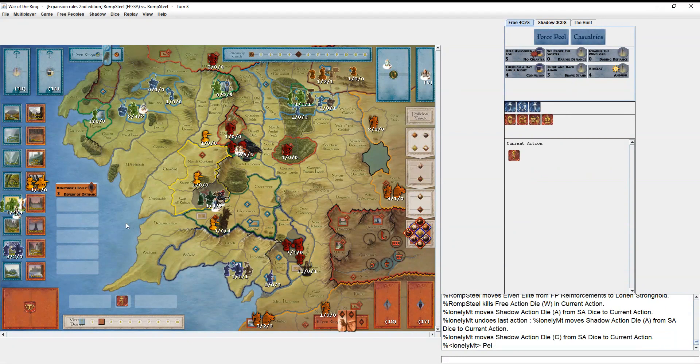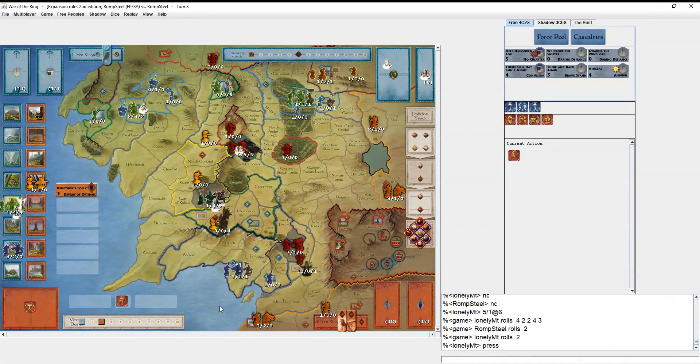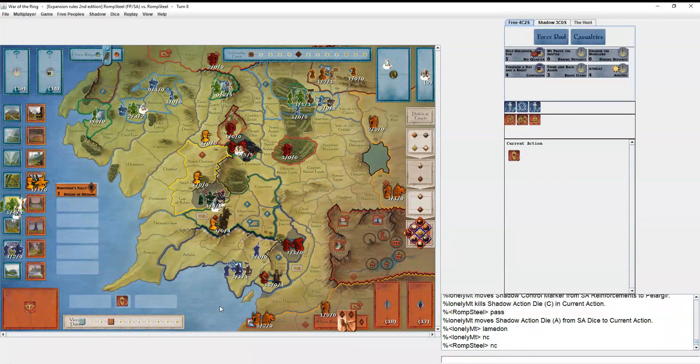He attacks Pelargir — he sees I don't have any Muster so going after Dol Amroth makes sense. Both roll no hits. He gets into Pelargir. He attacks Lamdon — no card, no card. He gets me with no hit back. I attack Orthanc because you want to crack it open sometime.